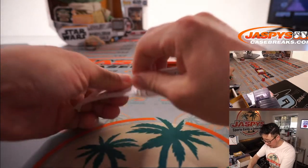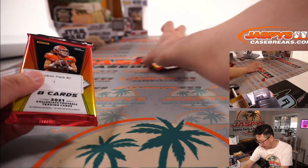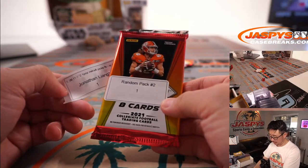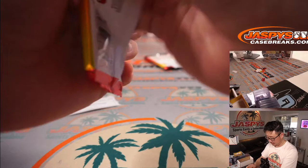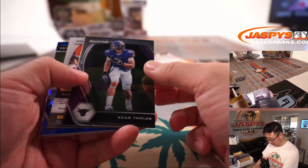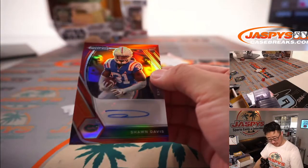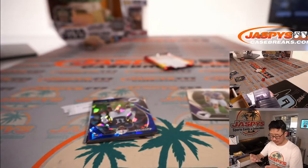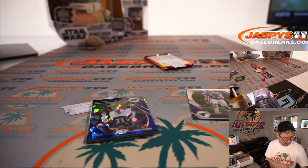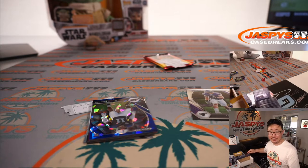All right, Jonathan with pack one, and then Steve Wright last but not least with pack two. Good luck, Jonathan. Behind Adam Thielen is Sean Davis, a Gator, to 199. Sean Davis, fifth-round pick out of Florida. Safety went to the Colts.